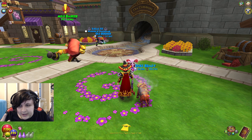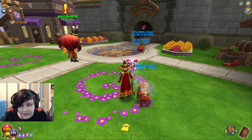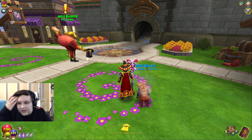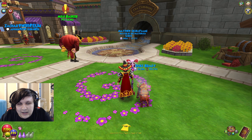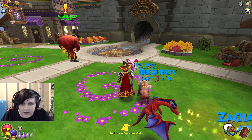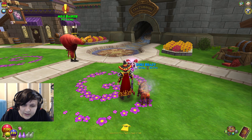I'd also recommend gardening. One Evil Magma Pea or one Couch Potato gives you one mega snack per week. That might not seem like a lot, but the time between Double XP events is over a month — that's at least four mega snacks. I have like ten plants just from questing, so that's ten mega snacks a week. By the time I reach the next Double XP I could have 40 mega snacks — probably enough to get a pet from Baby to Ultra.